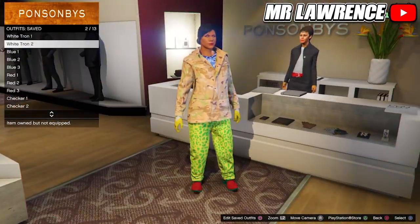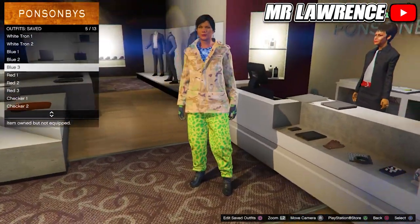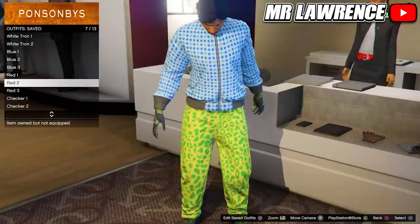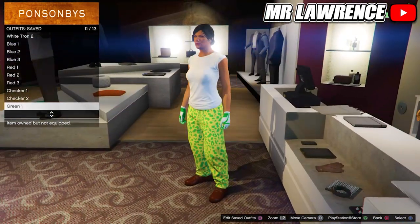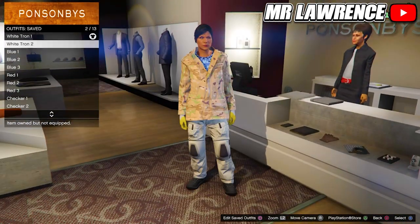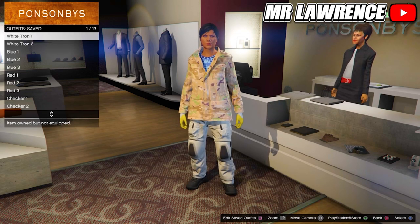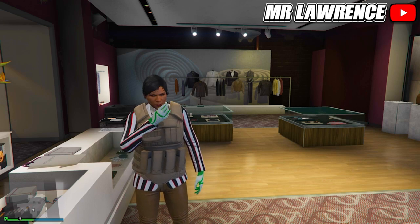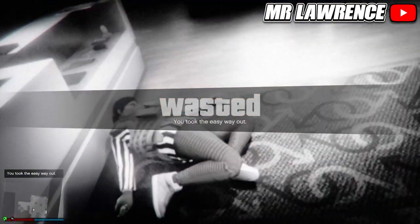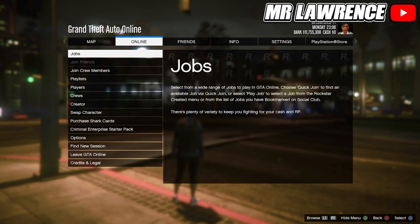You should now have these outfits. Feel free to pause the video to double check. Now open your interaction menu and take the easy way out. This way the game will quicksave. When you respawn, open your pause menu, go to online and start creator.